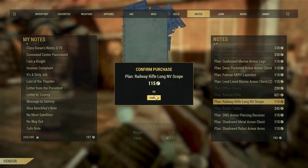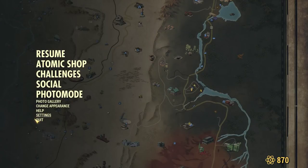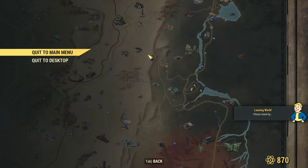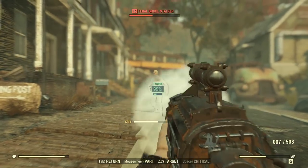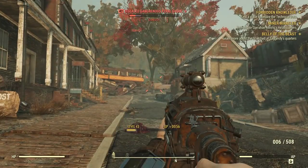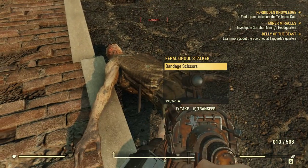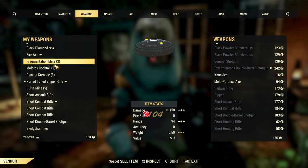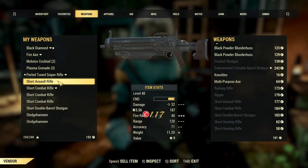I got myself a railway rifle with a long night vision scope — first the plan for it — and then I started server hopping. You build a camp near Harper's Ferry, go to the store, kill whoever spawns on the way — super mutants or scorched mostly — loot their weapons, and sell them right at the store. So your trip to the store pays for itself. You check with the trader, sell what you got from enemies, buy what you need, then log out and re-login to server hop.